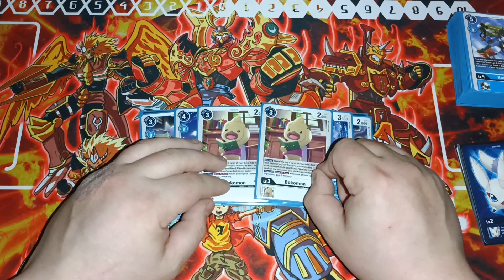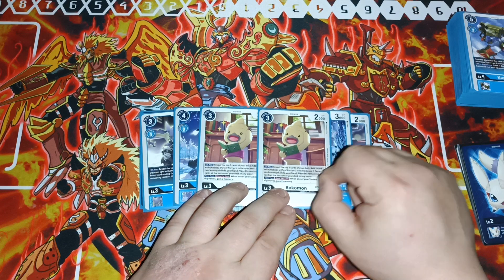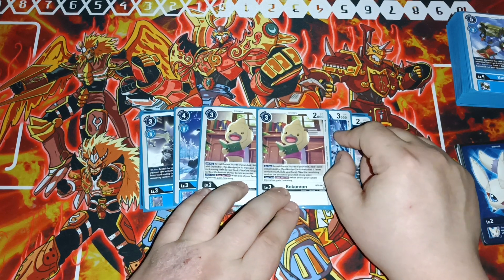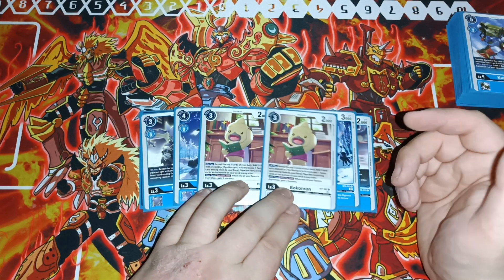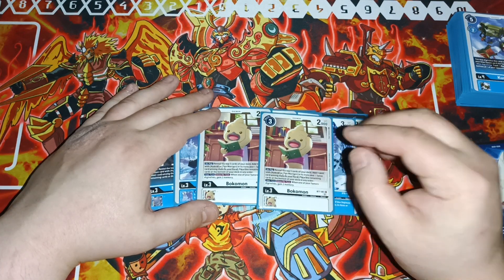You're going to see Bokemon everywhere this format. On play, you're going to reveal the top five, add a card with Hybrid or Ten Warriors in its traits and one Tamer among them to your hand, and place the rest on the bottom. Then once per turn, when you evolve one of your Tamers, gain two memory.